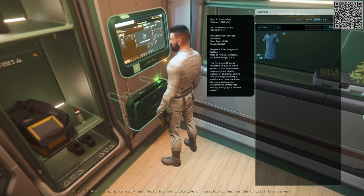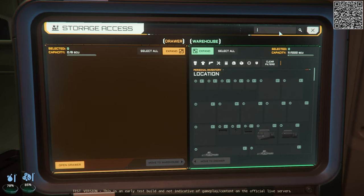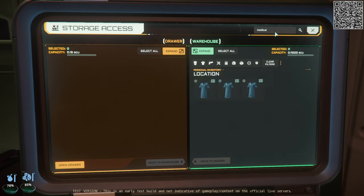Whatever I leave external will automatically go back into my inventory when I close the window. If we access the storage again and type in medical — I've done this a couple times already — here's the third one added to my inventory.